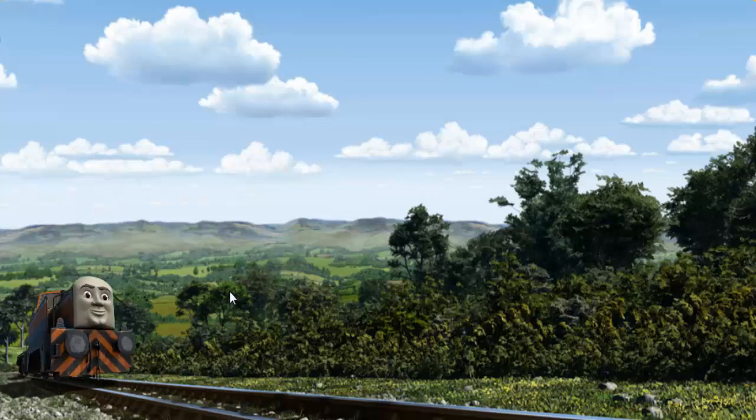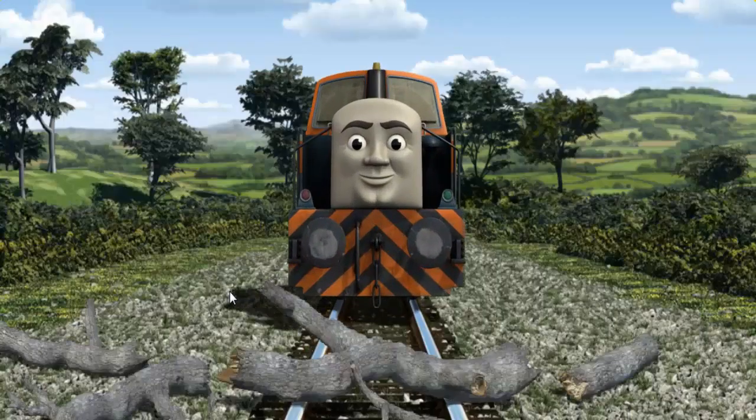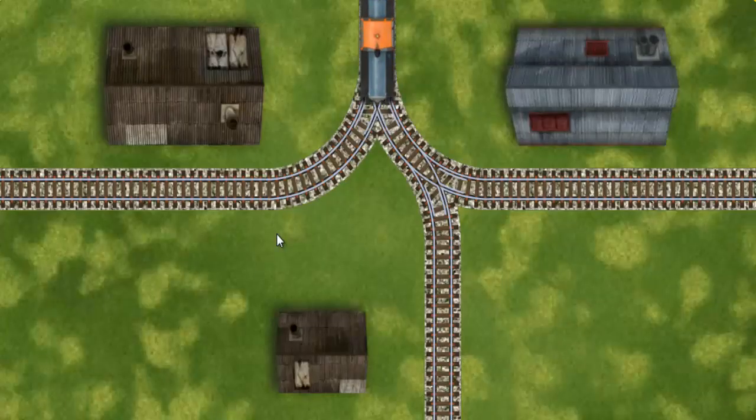Den went through the countryside. Suddenly, the tracks were blocked. Den had to stop. He needed to go a different way. Show Den the track that goes nearest to the smallest building.